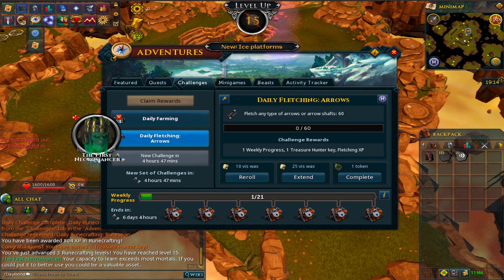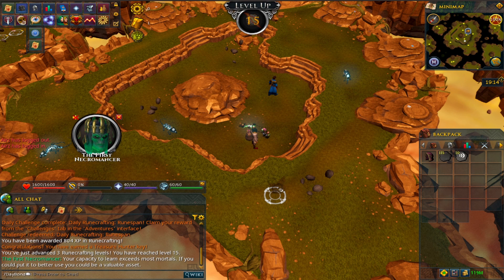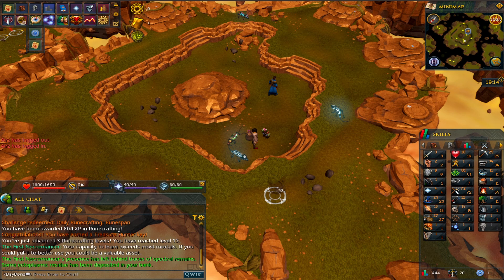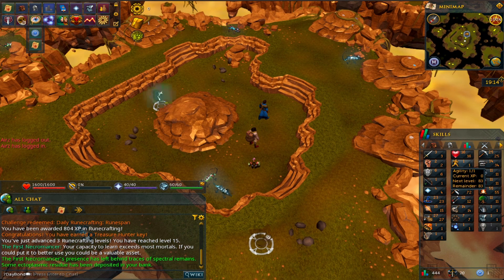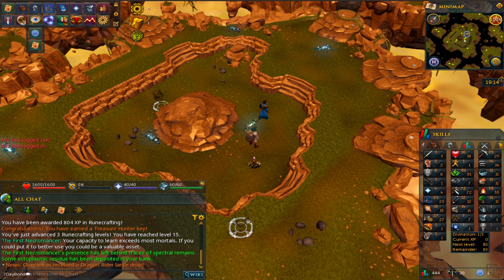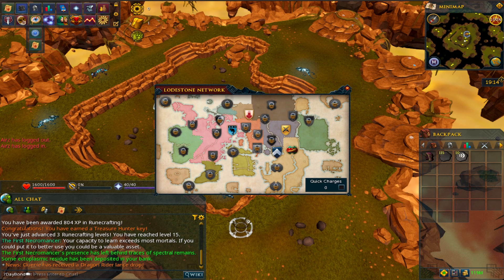Our first appearance from the necromancer! We just got 15 runecrafting which is pretty nice. Even though we're not too equipped for it, combo runes make serious profit - however we're nowhere near that until we access Lunars because of the magic requirement. Another side goal: I'd like to get 70 agility. With 70 agility I can use silverhawks, and with silverhawks we can train agility passively without paying attention to it. Silverhawks are cheap and definitely worthwhile investing in.